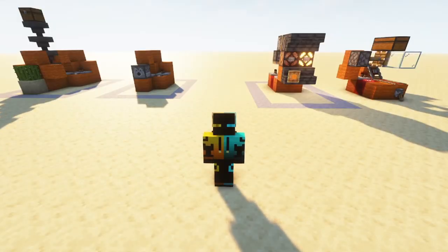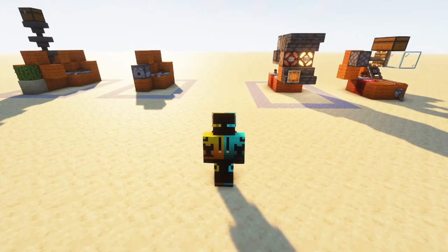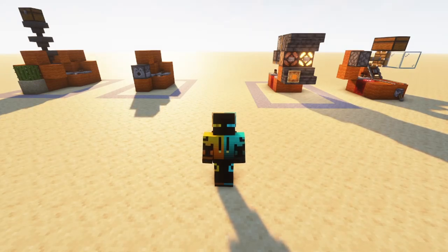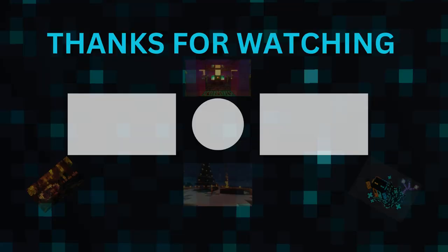Those are the redstone contraptions for this video — part one. I might make other parts, so stay tuned. Like and subscribe if you want to see more. If you want to go more in-depth on the redstone for each one of these, you can always go to Mumbo Jumbo for Java redstone, and for Bedrock redstone go to Silent Whisperer. That's pretty much it — see you guys in the next video, goodbye!